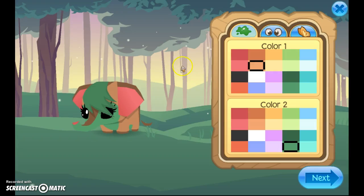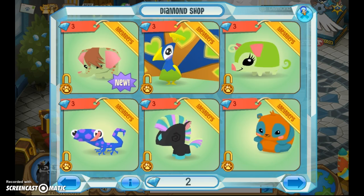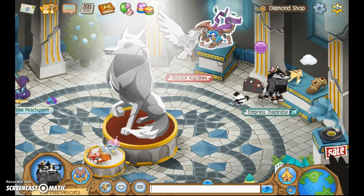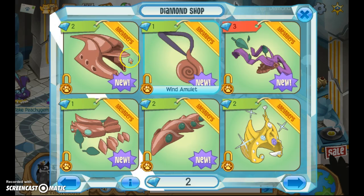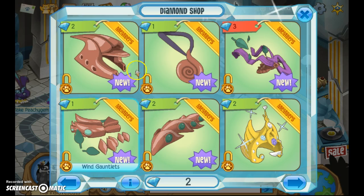Okay guys, I'm here to show you the pet elephant. I cannot get one because I don't have enough diamonds — I only have two and I'm saving up anyway. It looks cute in the picture but a bit off in-game. If you want to get one, go ahead — I'm not here to stop you. Look at the picture of it!